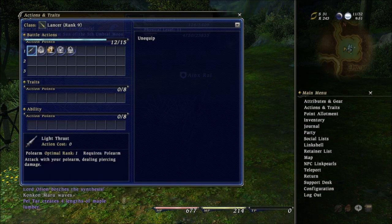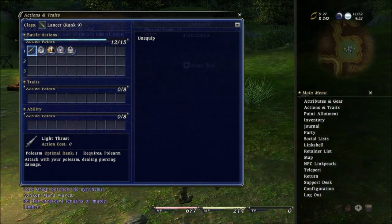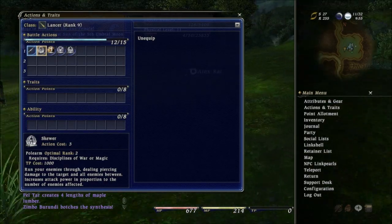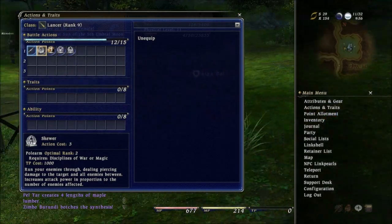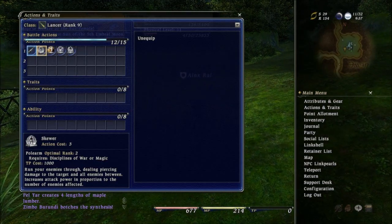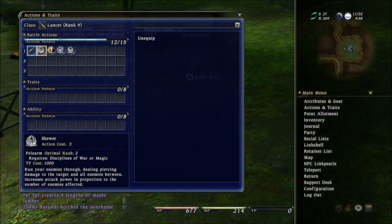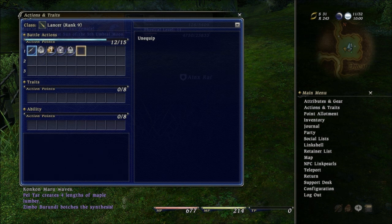I'll show you guys that later when I'm in combat. Light Thrust is basically — you just stab something with your spear. And then Skewer is just an ability that you learn, I think, at level 2 or 3 or something, and that's like your first TP ability. So when you build TP, you can use Skewer to burn that TP. I'll show you guys that again in combat when we play.